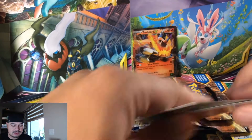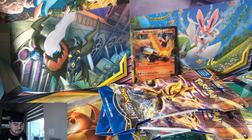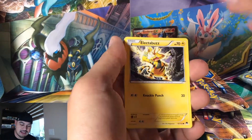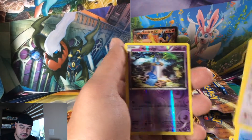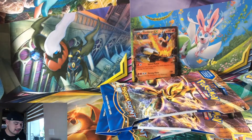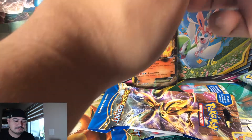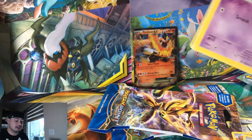Dunsparce, Heatmor. There was another YouTuber reviewing the actual Pokemon games who said Dunsparce is one of the rarest Pokemon to find based off its availability rate — it shows up only one percent of the time in that game. I was absolutely shocked. Hypno, Electivire.